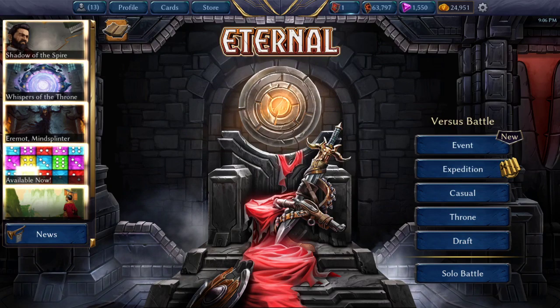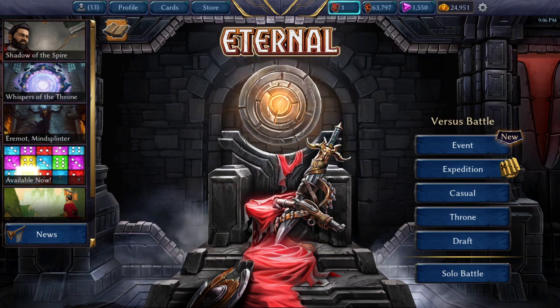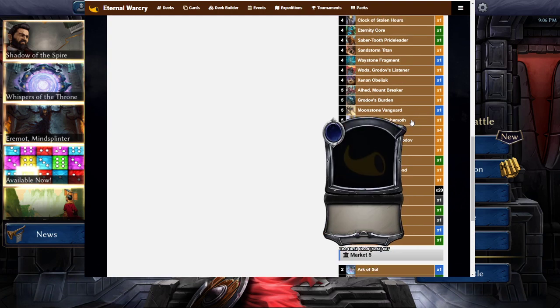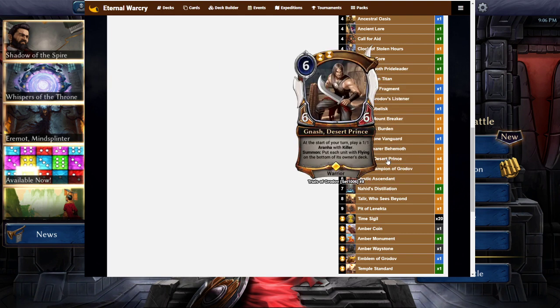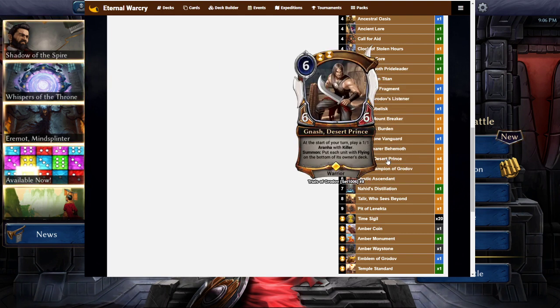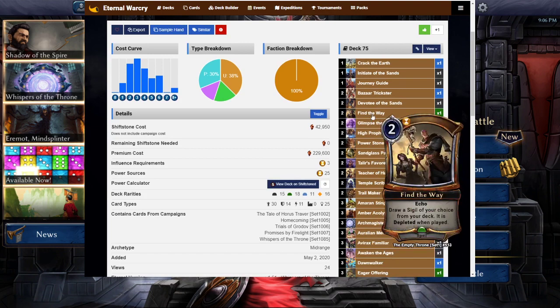We're gonna have Fish Spider playing a Mono Time Nash deck — a Mono Time deck that's running six-drop Nash, which you will see right here: Nash Desert Prince. So at the start of your turn, play a 1-1 Arana with Killer, and then put each unit with flying on the bottom of its owner's deck on Summon, which is obviously quite strong.